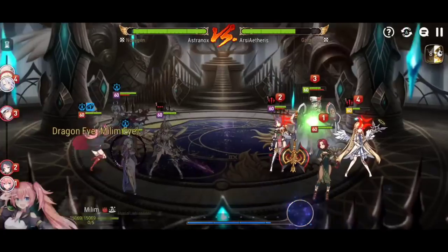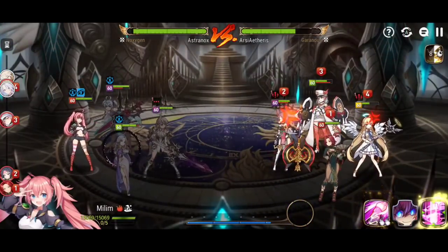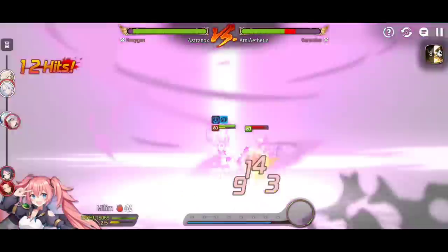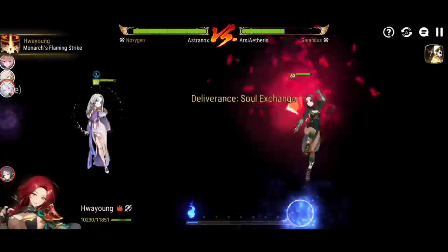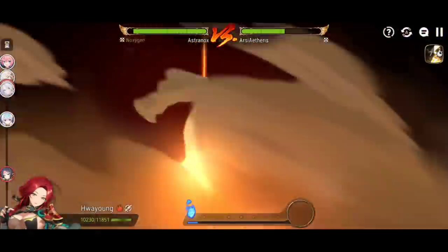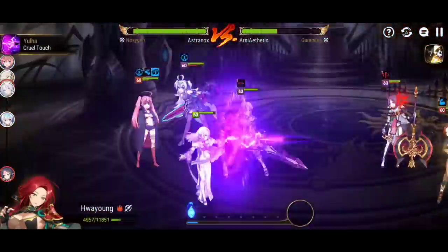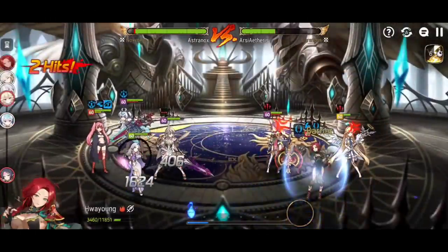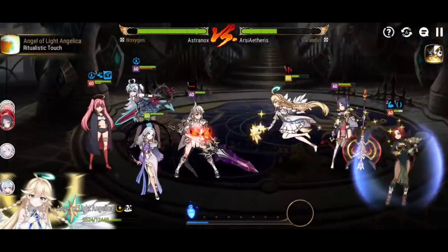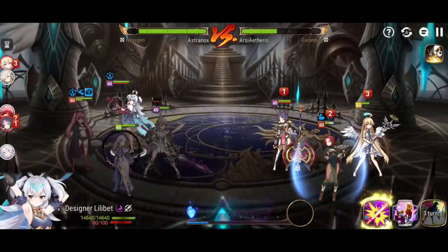It sort of defeats the purpose of having this hero if you don't. It's very important that you put her to good use and use her kit properly. She needs to survive the big damage coming her way. Huayang with attack buff is very deadly — if you don't have enough health, under 30,000 even with an Aureus, a Huayang can pop her. That's something you have to keep in mind.